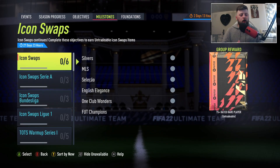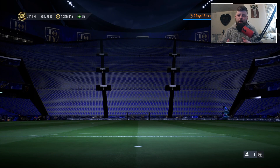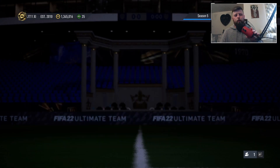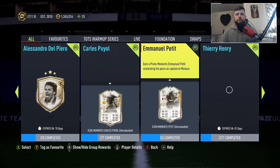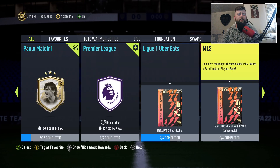What is going on guys, today we are looking at Icon Swaps objectives - we've got Icon Swaps number three, and hopefully some good packs. Let's have a look at what we've got, because I believe we've got packs. I don't know if we've got any other SBCs for today, but I believe we have an 84 and an 85.